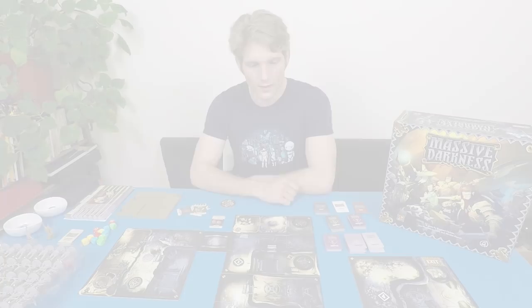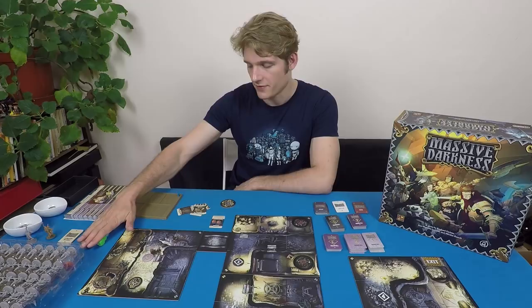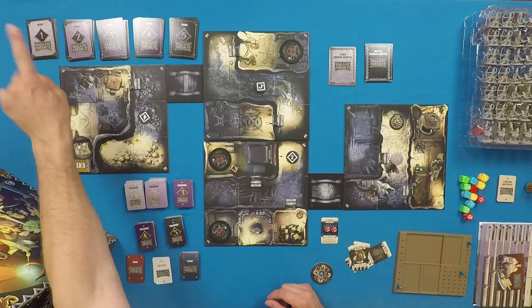I've already opened up the box and punched out all the stuff. In the box you're going to find a whole bunch of miniatures — heroes, monsters, bosses and the like. You've got your attack and defense dice, and all kinds of decks of cards. You've got your guard cards, which are different kinds of monsters you'll be finding in the dungeon, and your treasure cards of different levels.